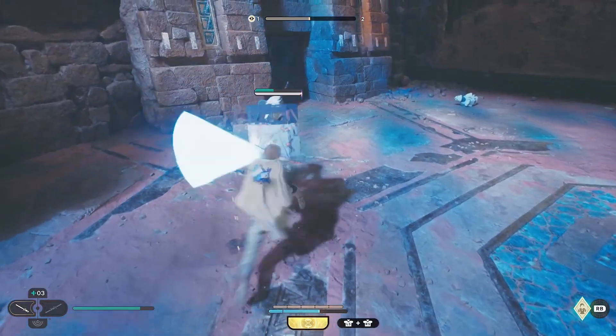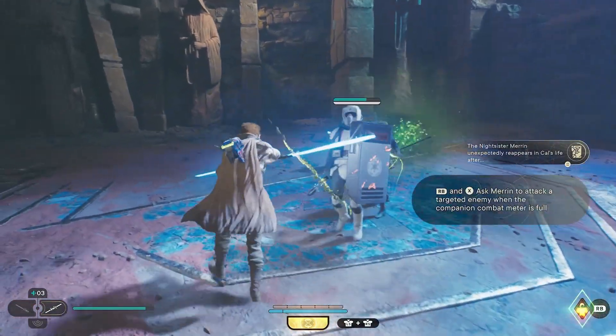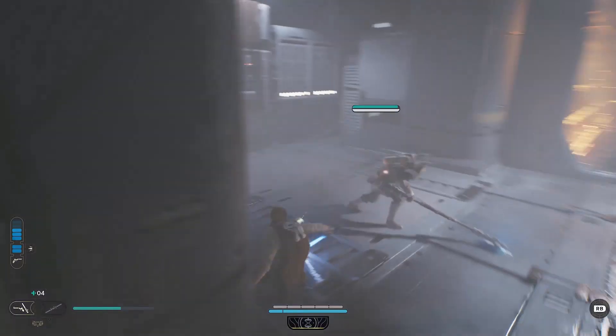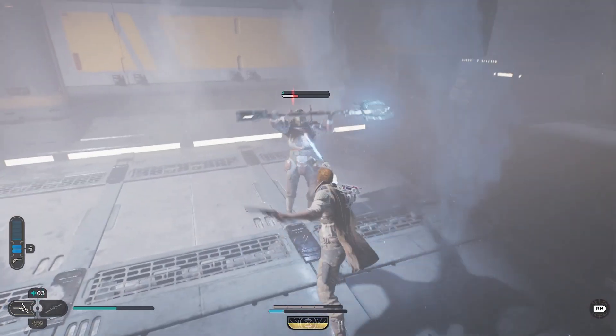The first of the stances is single, which is the most balanced. Then there's double-bladed, which is defensive-focused. Next is dual-wield, which is speed-focused. The blaster stance, which is range-focused. And cross-guard, which lacks in speed but makes up for it in power and defense.